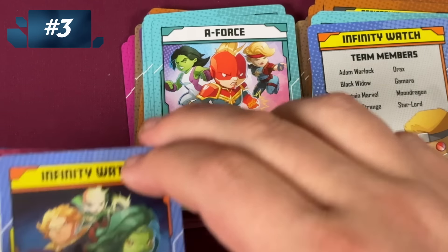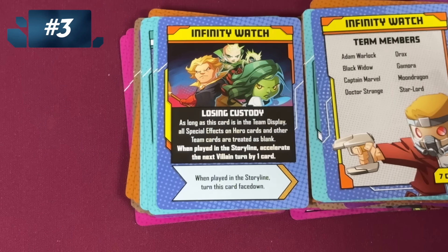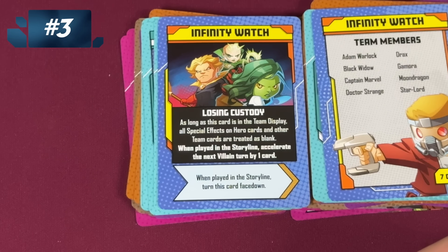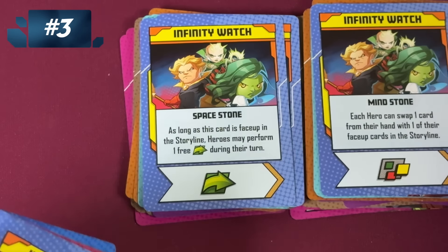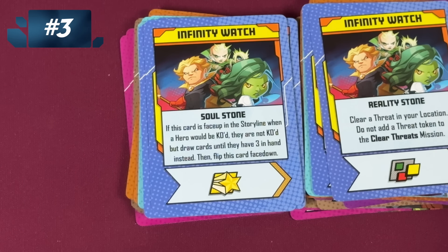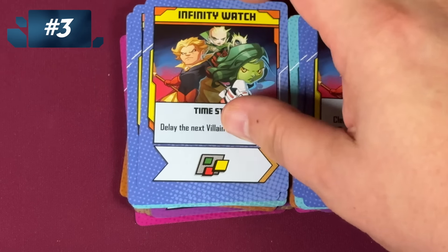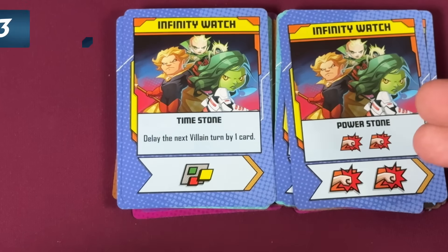Then we jump to the Infinity Watch. As long as it's in the team display, all special effects in hero cards and other team cards are treated as blank when played in this storyline, and it accelerates the next villain turn by one card. That's the worst bad card in the game of all the team cards. But then we look at the good cards: as long as this is face up, you get a free move on your turn; each hero can swap a card with one of their face-up cards in the storyline and it's wild; if this card's face up they're not KO'd but you draw cards until you have three in your hand, then flip it face down. These are all the Infinity Stones, if you haven't noticed. Clear a threat in your location without adding a token to the clear threats mission. And then delay the next villain turn by one card. Notice the bottoms — there are wilds. Oh, and I forgot the Power Stone: double attack, double attack. Come on. Gotta love this team.